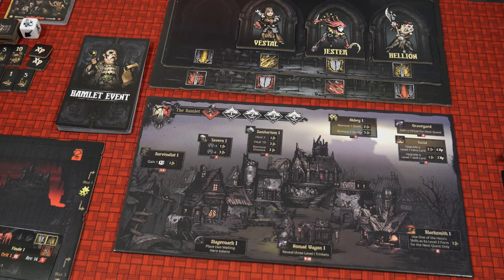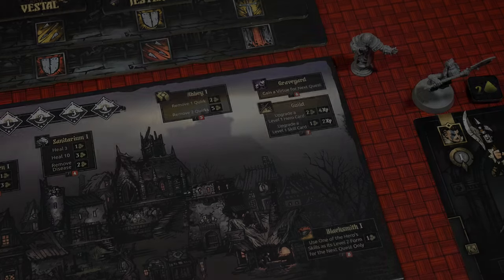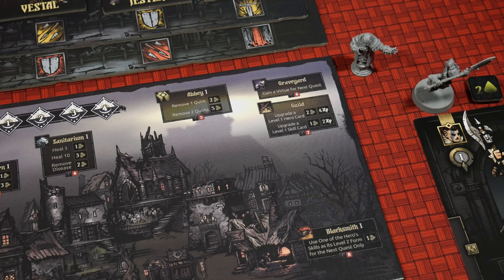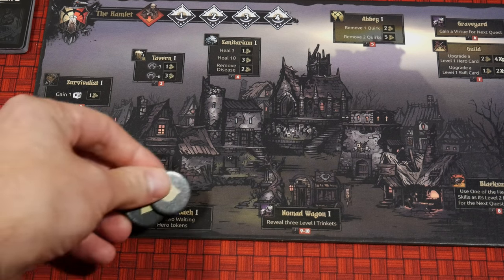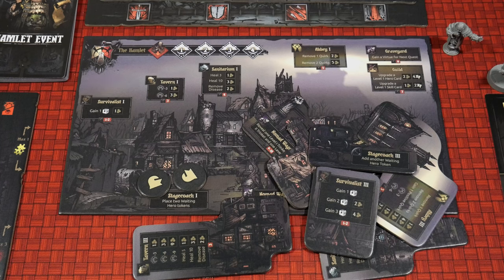In order to set up the Hamlet, you'll need the Hamlet board, which I've already placed here. I've also gone ahead, taken the Hamlet event cards, shuffled them up, and placed them nearby. You're going to also want to find the Caretaker token or miniature and place it near the game board as well. Then take a look at the Hamlet board, find the Stagecoach area here, and it states to place two waiting hero tokens right here. The game includes a number of upgraded building tiles — you're going to be able to level up buildings in the Hamlet, going from Roman numeral one to three, giving you additional benefits at each of the different locations.